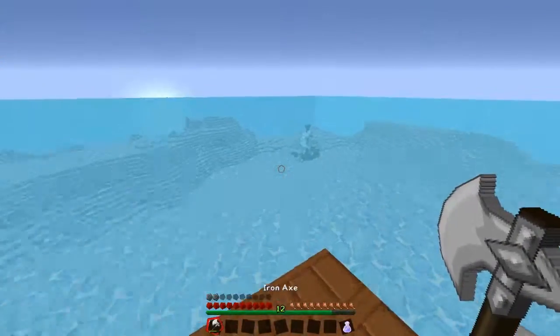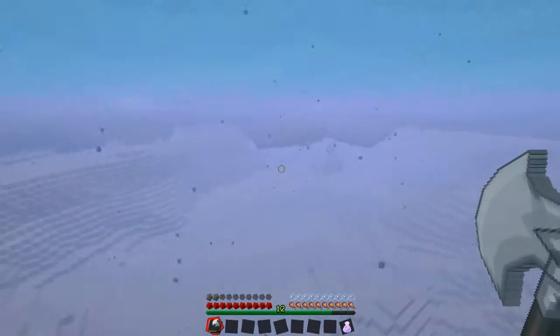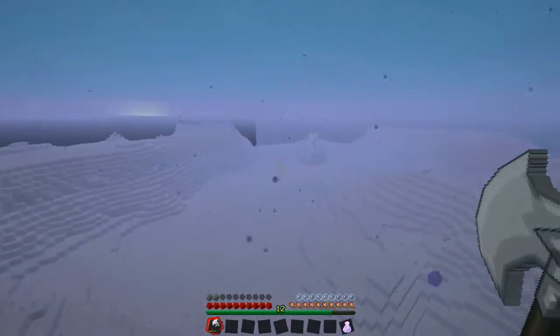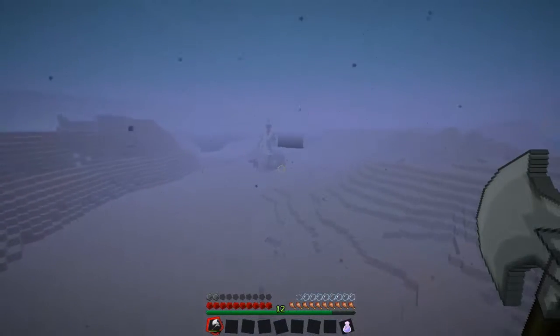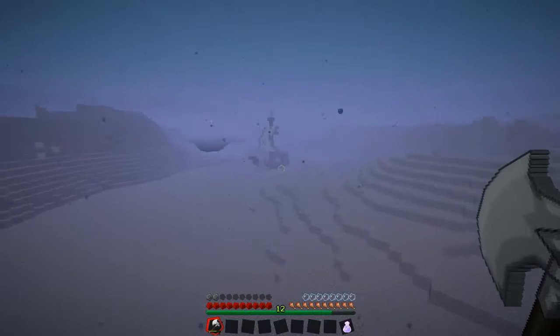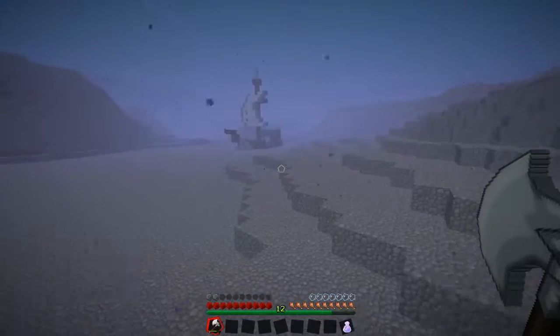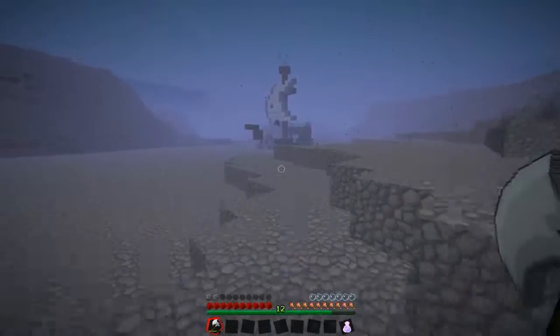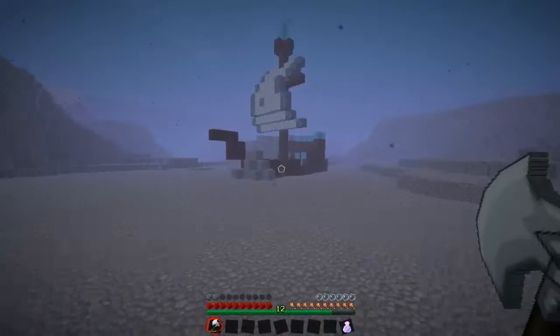Oh, there's the ship. So I don't know where the rod has gone. But I guess we can - oh my gosh. So this helps us breathe underwater a lot more, a lot better. But this is still gonna run out, so let's try and quickly get over to the ship. Oh my gosh, these boots are really useful because they actually let us run on the water!